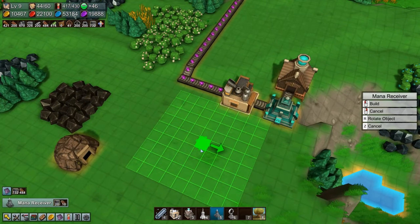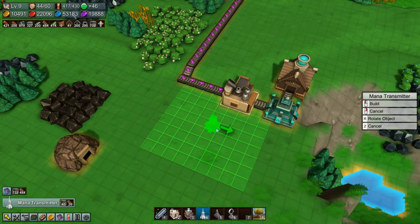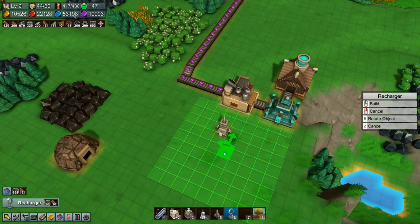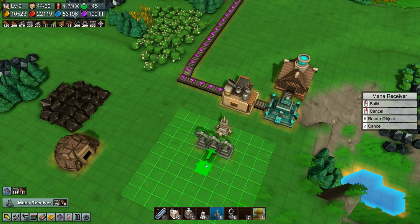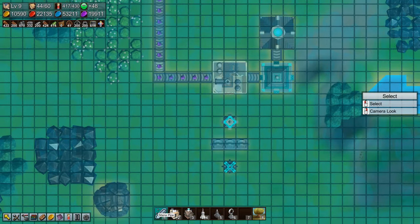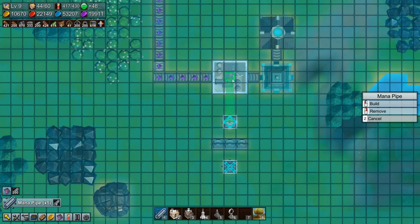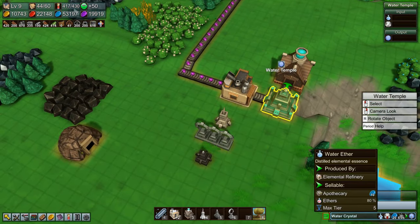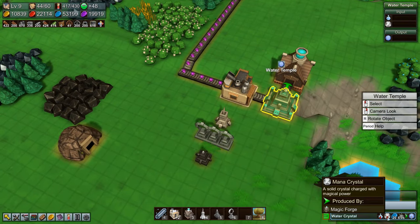We need the mana transmitter, three rechargers, and the receiver. This will come up to here. Does this need water ether and mana crystal to be turned into water crystal? Okay, so it does not need that. We can turn this over this way.